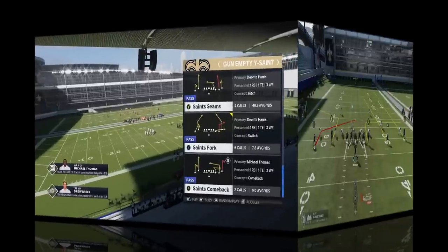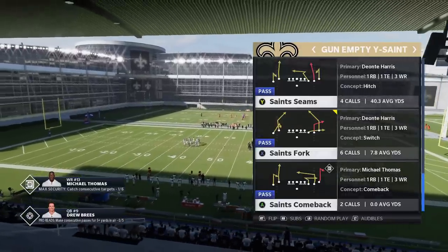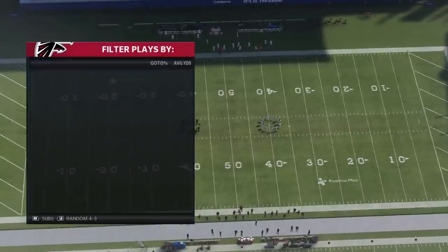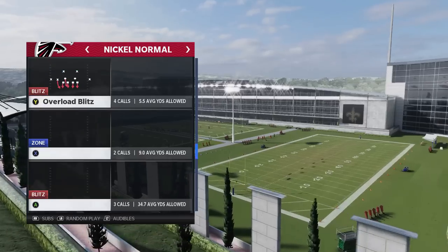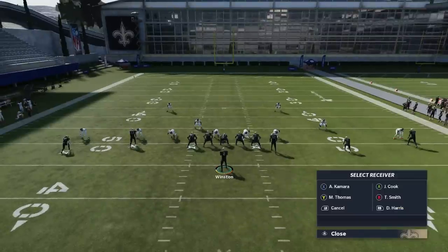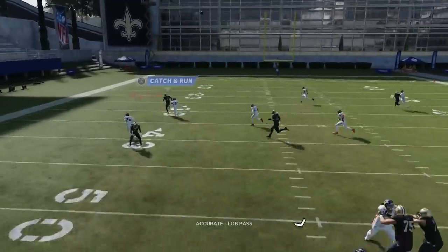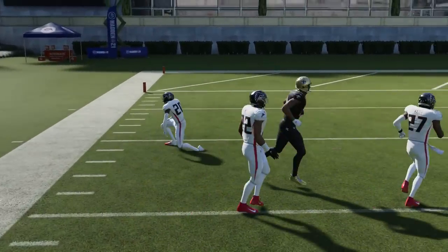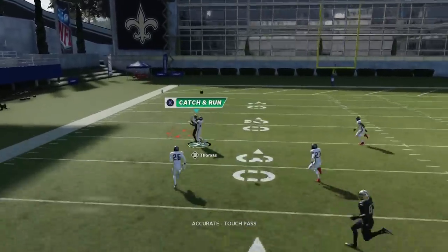For cover 1 man we're going to use a very similar concept - the Saints Seams. It's the same route but on both sides in the slot, and it's going to have a different effect. On the defensive side we'll go with a cover 1 man - once again a very popular defense. This time we're focusing on the Y route. I'm going to put him on a smart route and he basically just beats that press when I put him in that specific smart route.